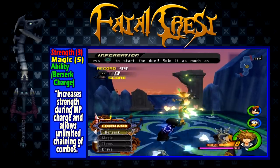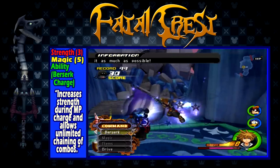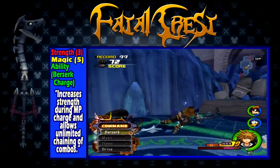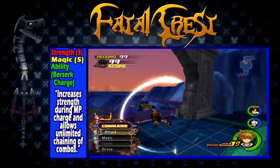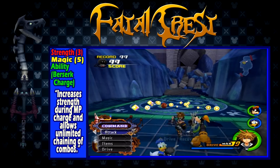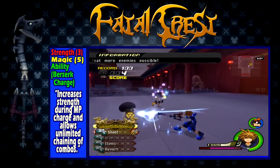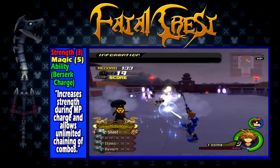The next keyblade has a strength of 3, a magic of 5, and the ability Berserk Charge, which increases attack power and disables finishers during MP charge, allowing for infinitely long combos when MP is recharging. This keyblade is an interesting one. Generally, this would be a fairly weak keyblade thanks to its ability and low strength. However, when Mushroom 13 challenges were introduced in Final Mix, this became an extremely useful keyblade. Many Mushroom 13 challenges benefit from the use of Berserk Charge, and its high magic stat helps when paired with magic boost keyblades during drive forms. You can equip the Berserk Charge ability from leveling up, but using this keyblade instead will allow you to not have to unequip the ability every time you're done. Also, this keyblade has excellent reach that helps with many of the challenges where you need to continue hitting the Mushroom 13 Heartless, making it a perfect match for its ability. If you're running through the Mushroom 13 challenges, always have this keyblade on standby.